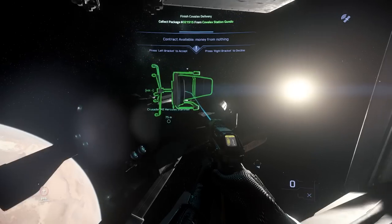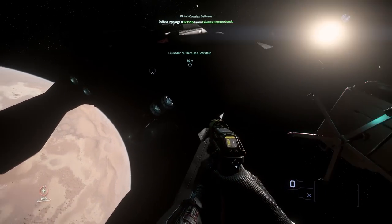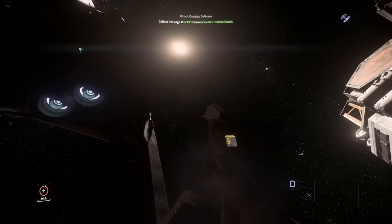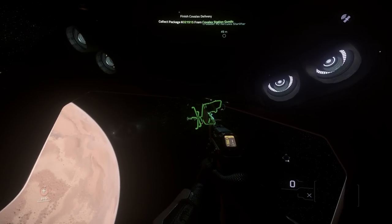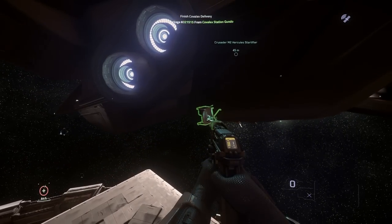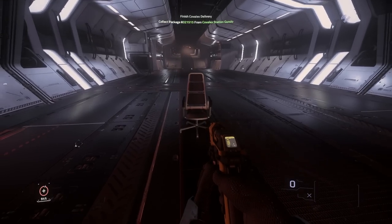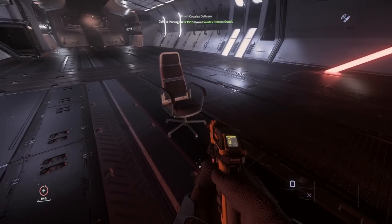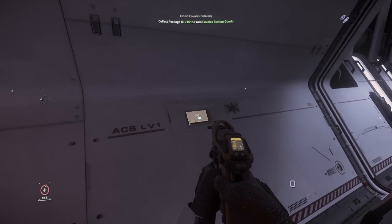Got myself a chair, and here's my ship. I sent the chair off into the distance - wait a minute, I'm upside down. There we go, that's better, now it makes sense. I got myself a chair, sweet! Let's just move that there.